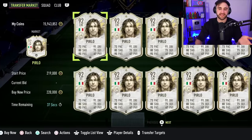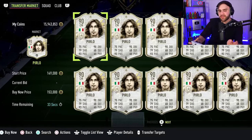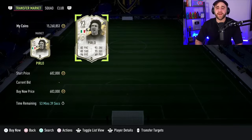Pirlo has a few cards. He has his 92 version - that's very slow, that's the problem with Pirlo. He then has a younger version of himself that's a bit faster, but he cannot defend. Who wants Pirlo to defend anyway? The good thing is Pirlo has this beautiful card that shows his beautiful hair - I wish I had hair like that.